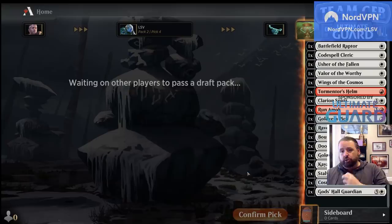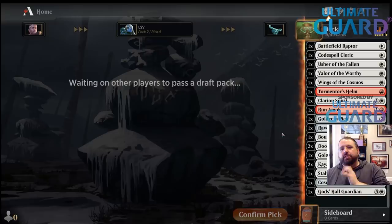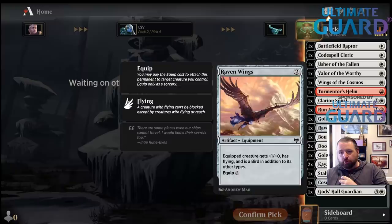Cosmos Elixir's probably not in there. I'm not really getting high on tricks because I'm not sitting here saying I'm going to play Valor of the Royalty and Wings and the Helm and Runamok and two more equipment and two Kaya's Onslaughts. I'm just taking these and I'll choose which are the best ones.